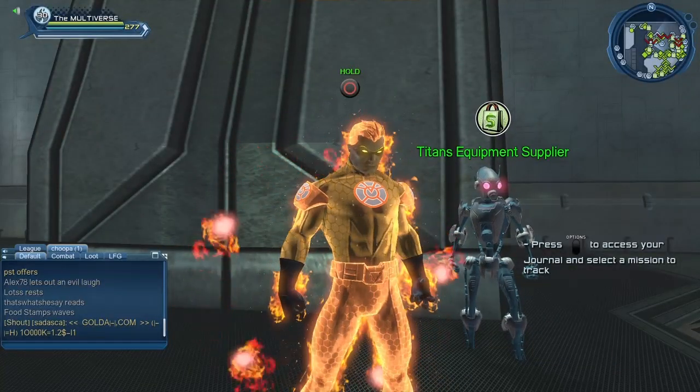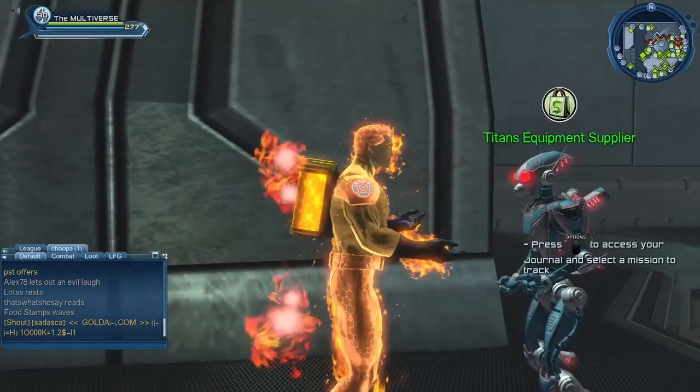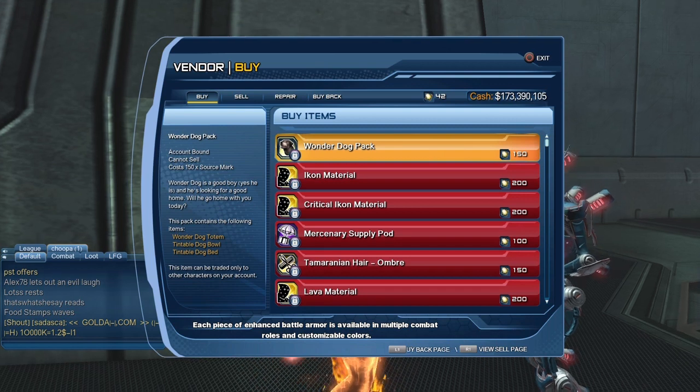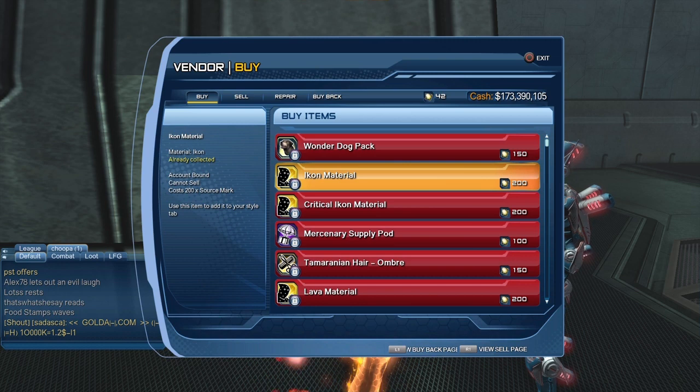Today what we are going to take a look at is the Titan's Equipment Supplier. Each piece of enhanced battle armor is available in multiple combat roles and customizable colors. Basically they changed the currency of the vendor. Instead of requiring a Titan's cred like it used to, now it requires source marks.